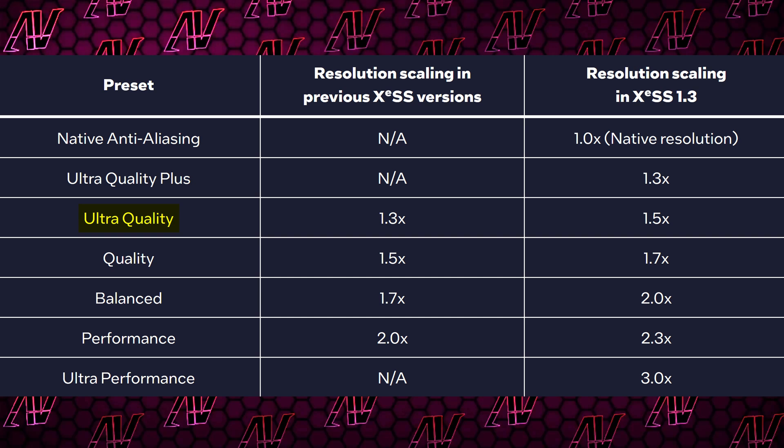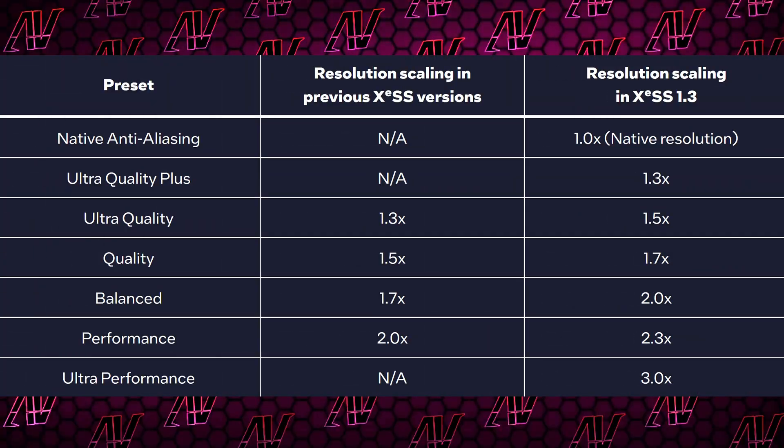They've lied. Kind of. Gelsinger and his crew did a bit of a naughty trick here by basically changing the definitions of the various upscaling presets in XCSS. So for example, ultra quality, what was previously the highest best quality mode, went from being a 1.3 times upscale to being a 1.5 one, with 1.3 now being called ultra quality plus, with all other modes also having the upscaling ratio shifted to perform much better while keeping the same name.